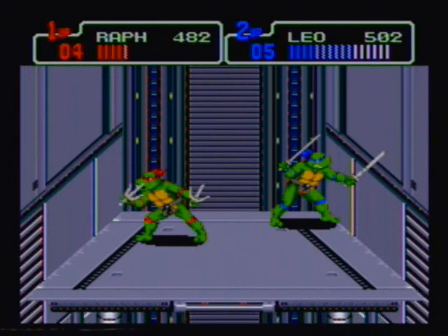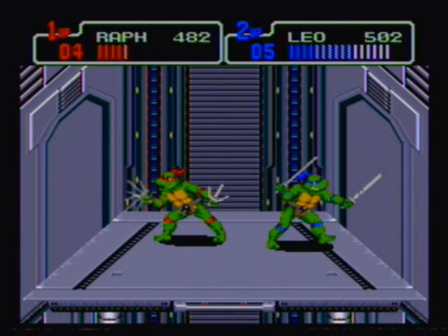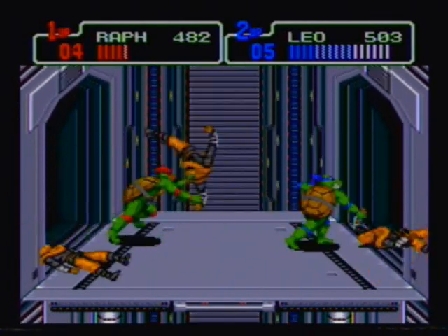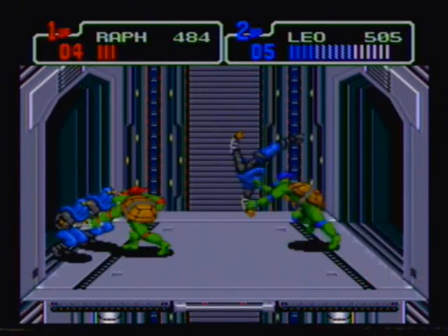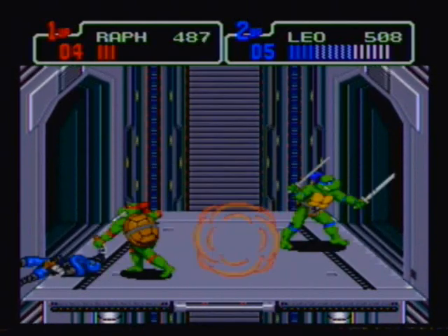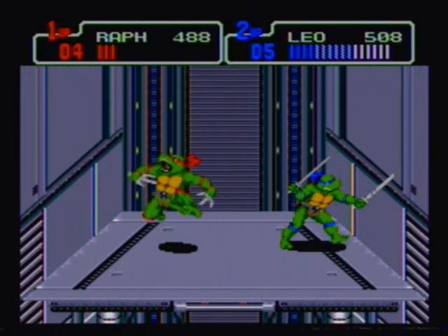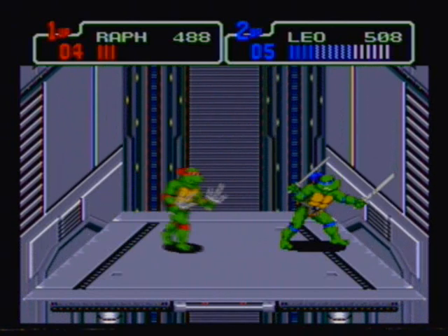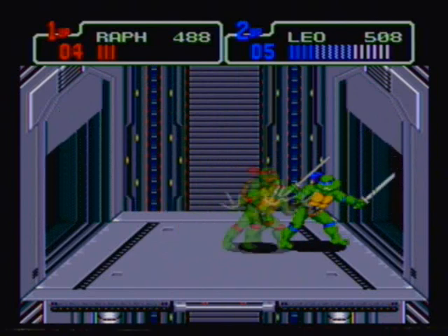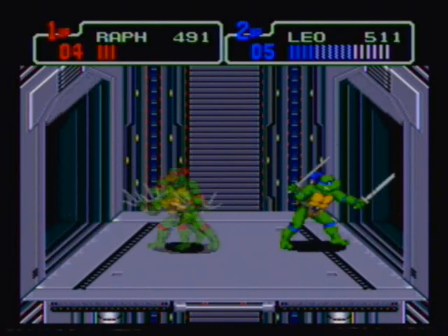In the elevator segments in both Turtles in Time and Hyperstone Heist, Vaughn and I always split up — he takes everything on the right, I take everything on the left. One thing I think is neat about the elevator segment here in Hyperstone Heist is that unlike Turtles in Time where the elevator goes up, the elevator actually goes down here. You'll see quite a few enemies throughout — roadkill rodneys, mousers, various foot soldiers. You won't see stone warriors or those things that fall down and stand up.